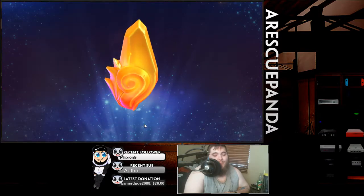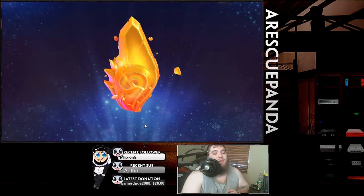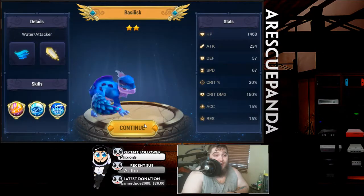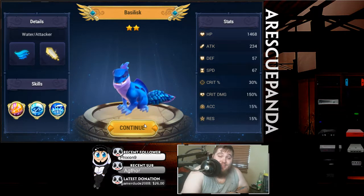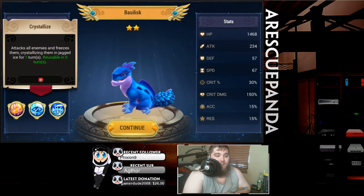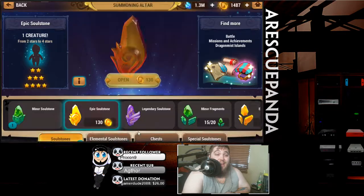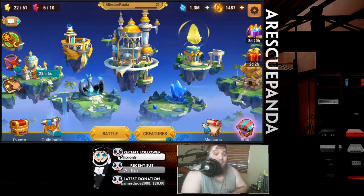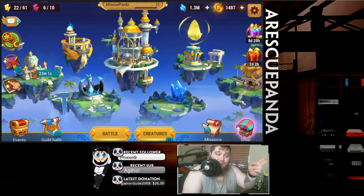Let's summon in three, two, one — no four-star for me. Hopefully one of you guys got a four-star. Did get a water basilisk though, which I am excited about — he is a pretty decent CC unit with the third skill here. But that is gonna go ahead and do it for me guys. Thank you so much for hanging out for this video. I hope I can see you guys in the next video — peace out, guardians!